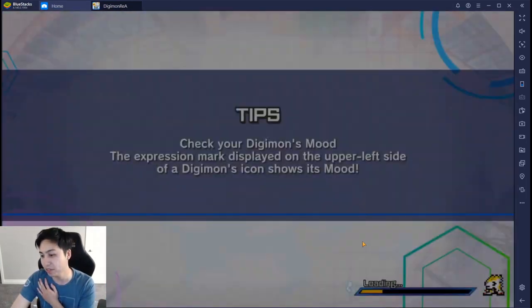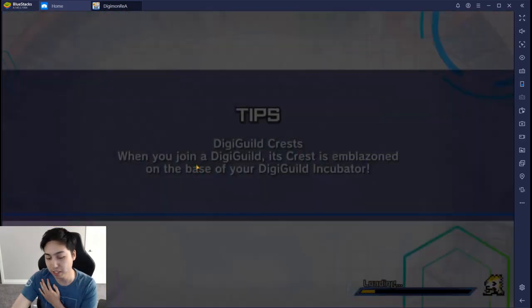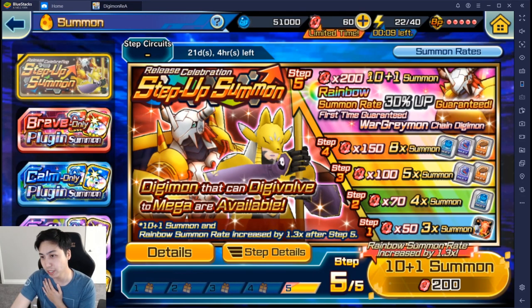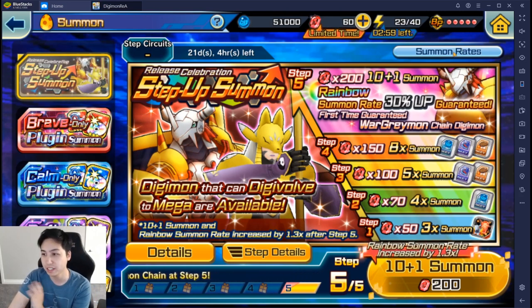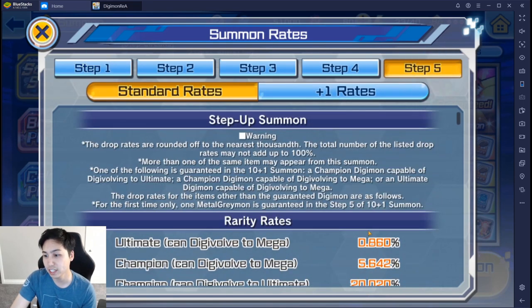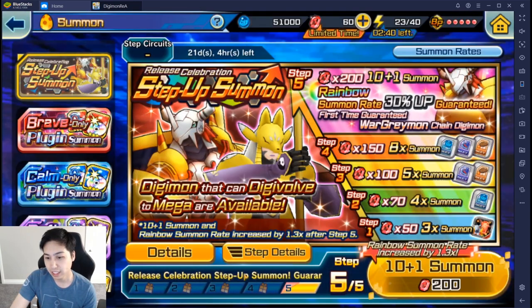Let's go to the setup summon. After you get your 50 gems, go to Summon. This is the setup summon: Step 1 costs 50 gems and gives 3x summons, going all the way up to 200, which is a guaranteed WarGreymon. WarGreymon is super good right now — great for the boss content and PvP. It might get power-crept later, but for now it's probably the best unit in the game for at least 6 months or so. You can click on the Summon Rates to see that as the step gets higher, the rates for Omega increase. That's the Digimon you want — it can digivolve into Omegamon.